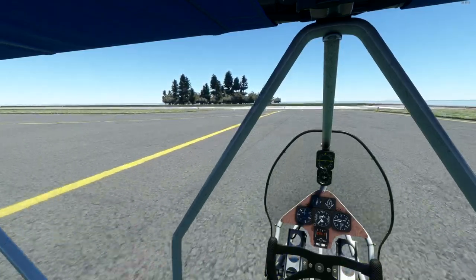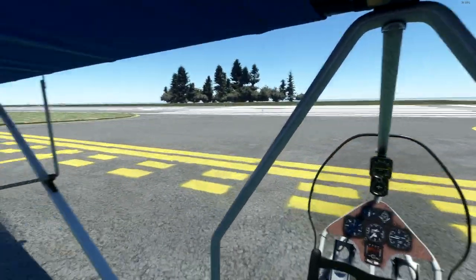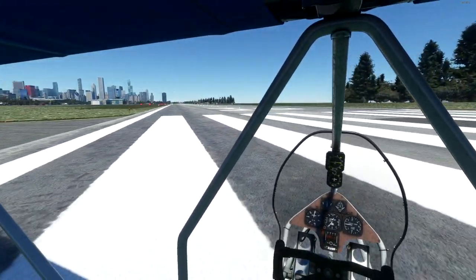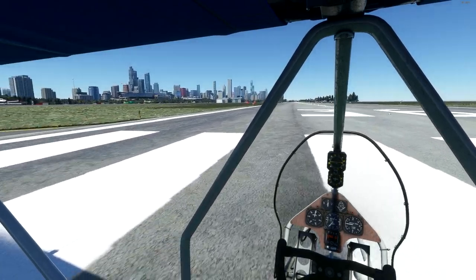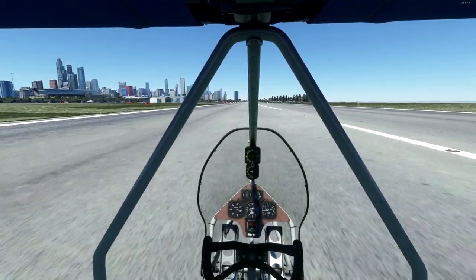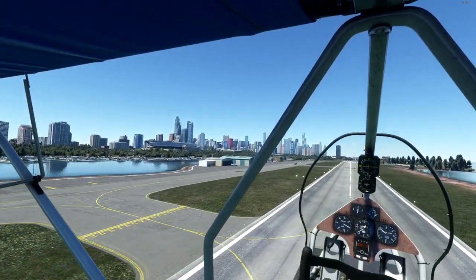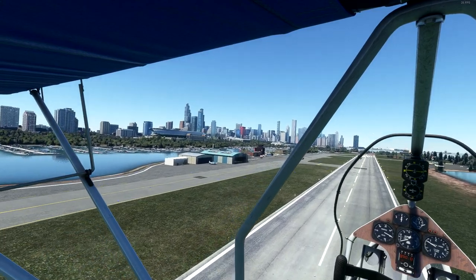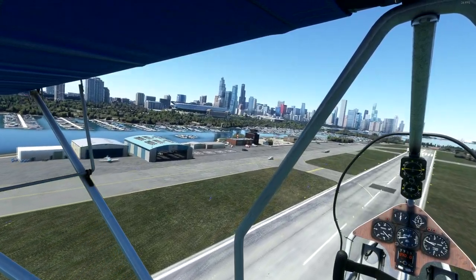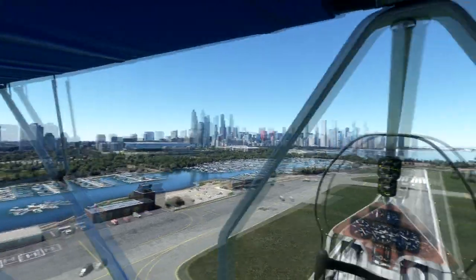Sounds like a two-stroke lawnmower, doesn't it? The sounds are something I might change, although I've never heard a real one of these so it could be accurate. Let's get ourselves out on runway heading and depart for a little aerial tour of Meigs — an aircraft that's really suited for airport and scenery tours. I'm getting no performance impact here at Meigs compared to the default scenery, so with two Chicago sceneries loaded it's running really nicely. From above, the airport looks beautiful.